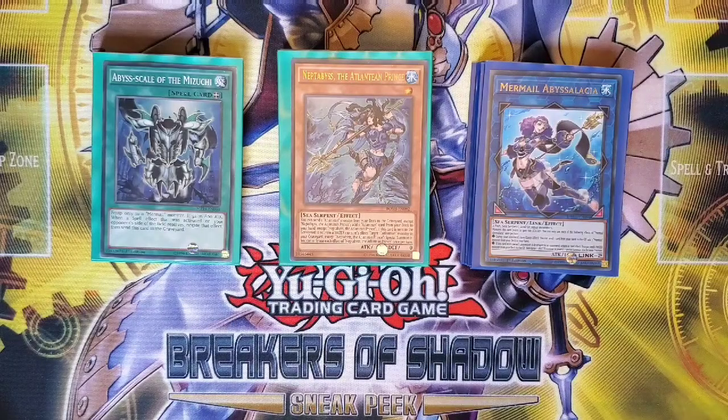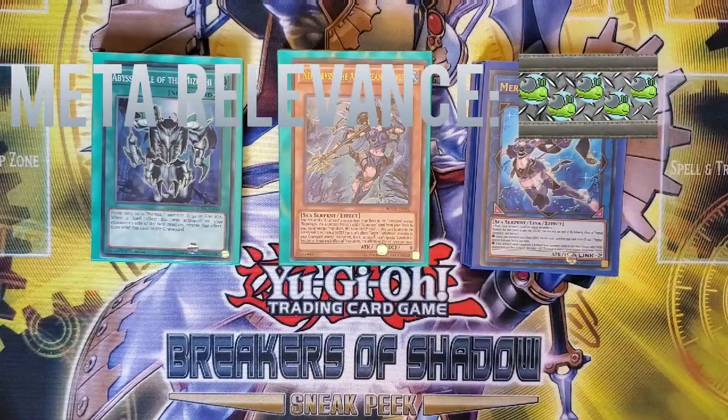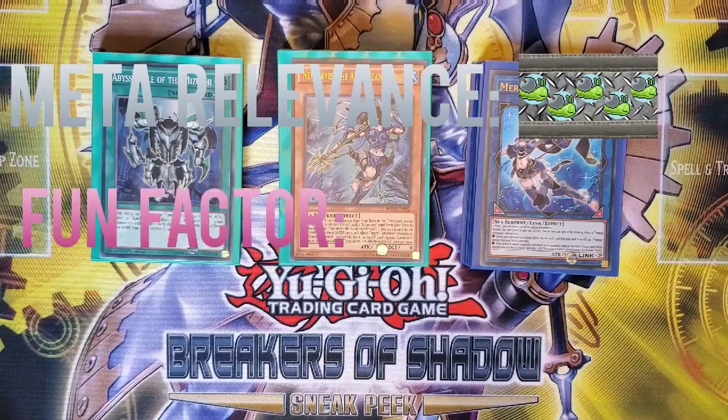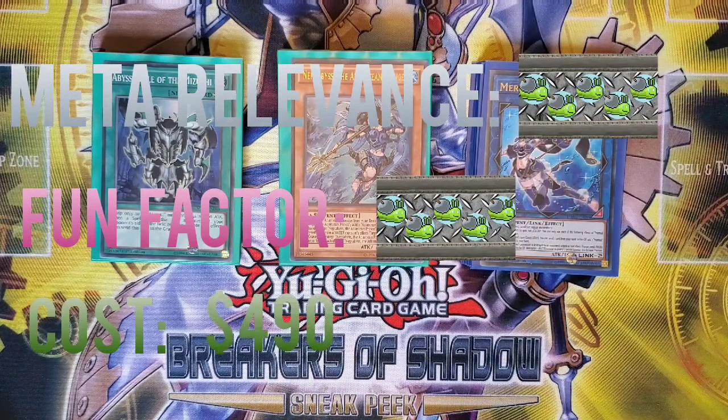In conclusion, Mermails have been good since they swam out of Konami's R&D department. The lack of reliance on the normal summon means you can take in a variety of different engines, and I think will make them at least playable for a very long time. The ceiling of the deck has never really been higher. I was going to go 4 for meta relevance, but I like these guys so much and they're great — so I'm going with a 5. I also love the way the deck plays: the long combos, trying to toolbox out what you want for the situation. It's always a blast, although I would watch the clock in a competitive tournament. So it's another perfect 5 out of 5. Cost-wise, the deck has always been a bit pricey and now is no different, with my estimates coming in at about $490 from TCG Player — so you need to find some buried treasure to buy these fishy brethren.